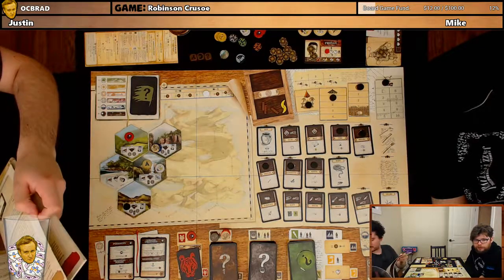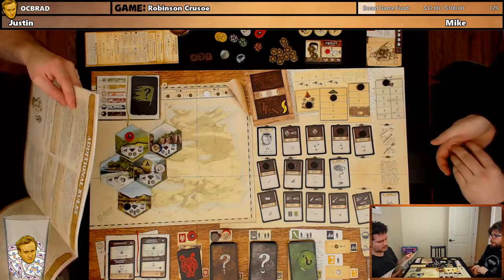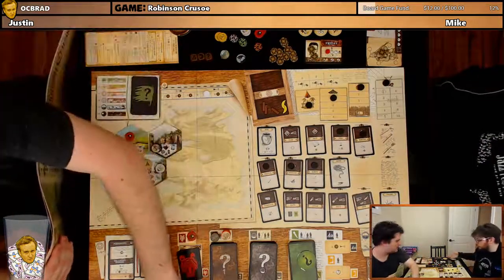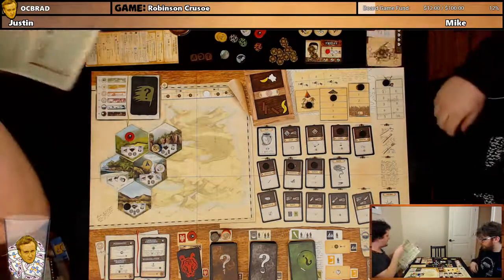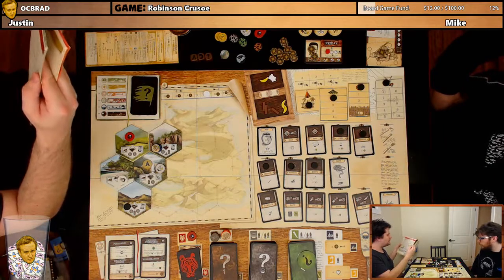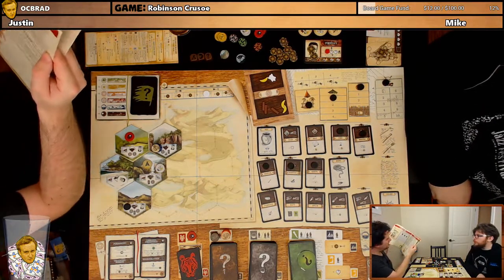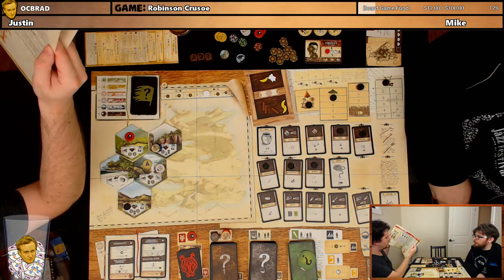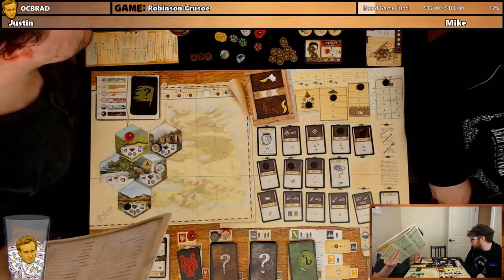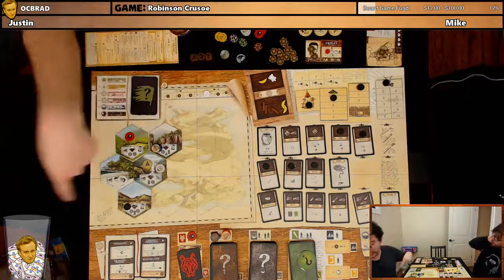The rulebook says: temporary weapon can be used to meet the weapon level one requirement for the goat discovery token. So we could do that, which frees up another action — crucial in this game. Let's use the bottle. When do we gain those items? To the end of the action phase — they'll stay up there and we don't get them this turn. We still need to find food. We have a barrel now so we can store food.